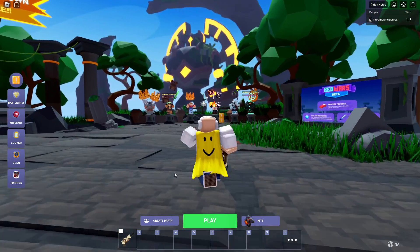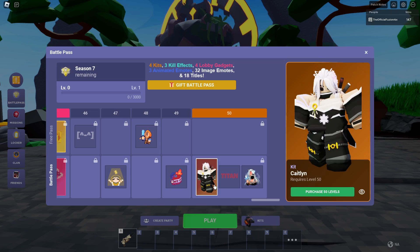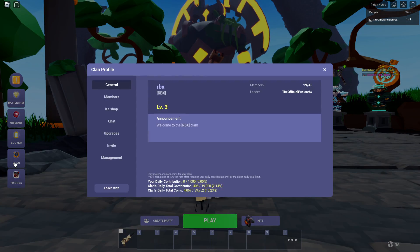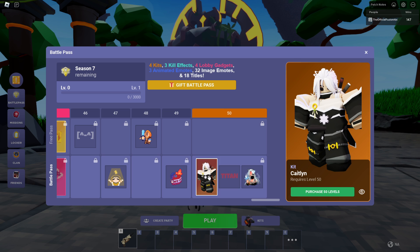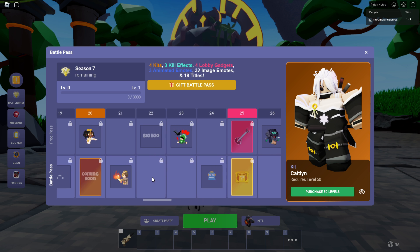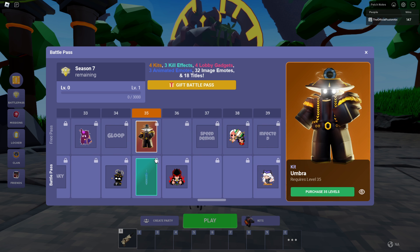I was actually going to buy the entire battle pass, but I just don't know about it this season. I don't think I'm going to spend 15,000 Robux, especially since we have the clan XP bonus. Also, it's just two kits right now — that's kind of underwhelming. I usually buy it every season, but this season I don't think I'm going to buy the 50 levels off the bat. Unless I see these kits are stupidly overpowered, I'll just stick with the battle pass for now and rank up through the levels.